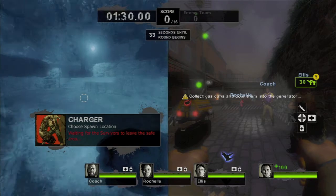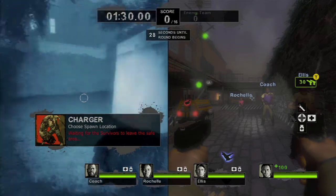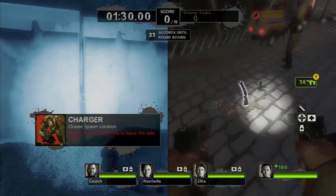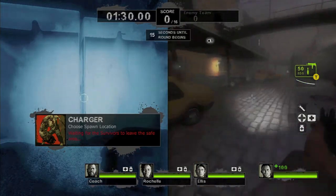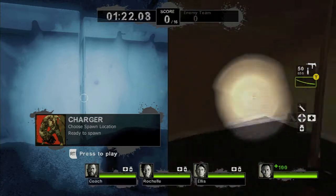You want to keep restarting the campaign until you become the Charger. It usually takes about six tries, as the game usually starts you off as the Boomer, and the Charger is actually the last one on the order of Special Infected in the spawn list.